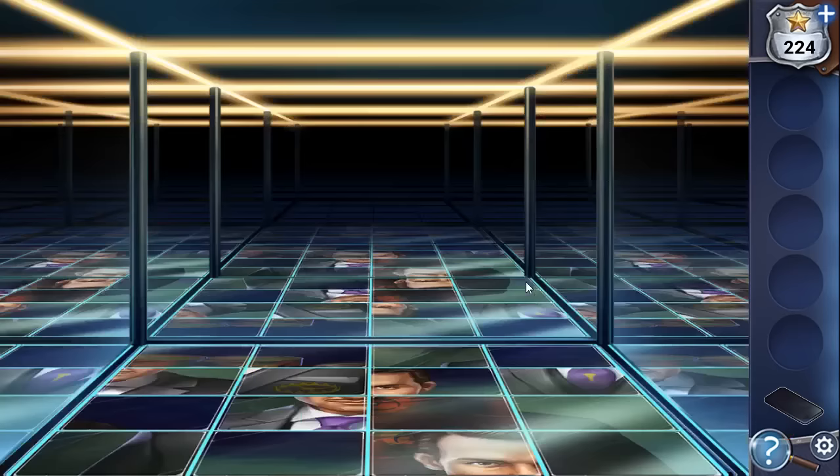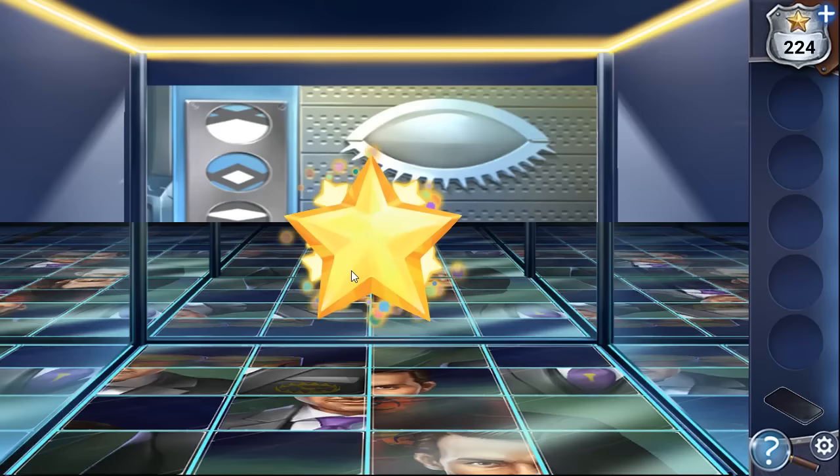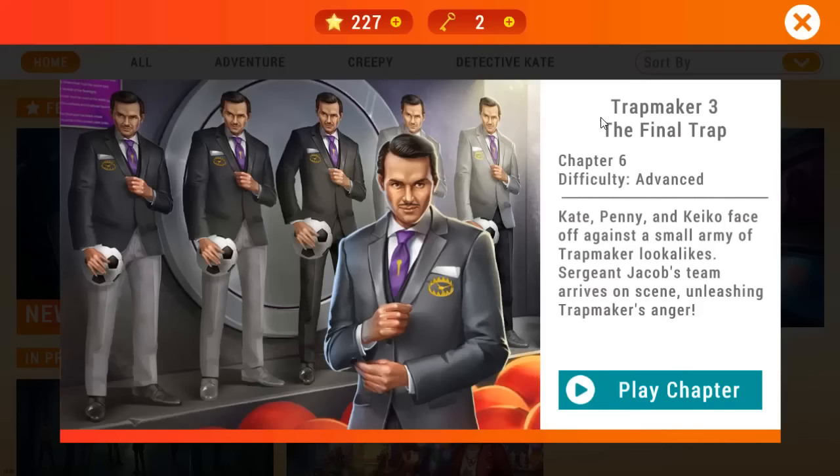Keiko is saved and let's go to save Murphy. If this video helped you, please don't forget to leave likes and subscribe. We are playing Adventure Escape Mysteries: Trap Maker 3, Chapter 6. Let's start.